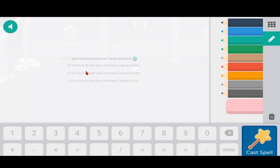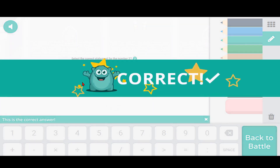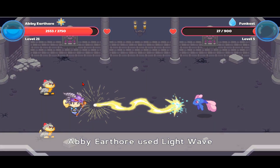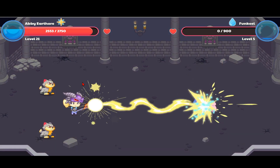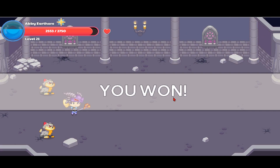I'm going to try to use my all-out attack on the fifth stage. The two is in the tens place, meaning two groups of ten. And that one kills it — we won the battle! Let's see what we get: we get bonus stars, so I'm excited about that.